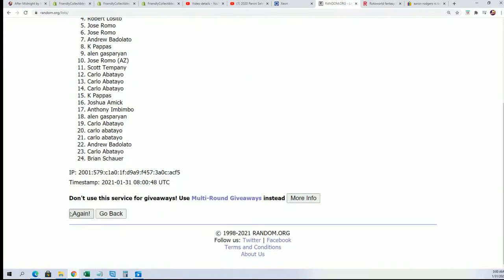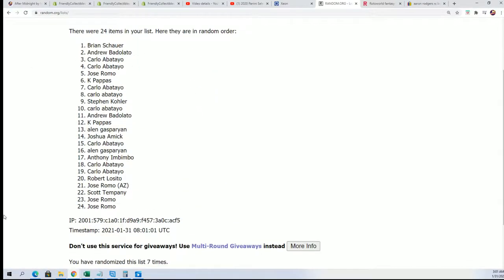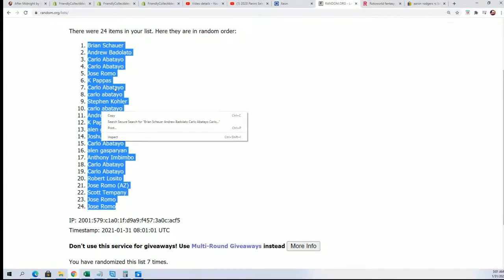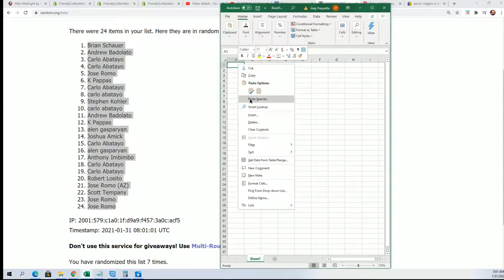Let's get our pack order — seven times through, we'll get that pack order. Lucky number seven, and that's what it looks like. That's our pack order. So Brian's got the first pack.